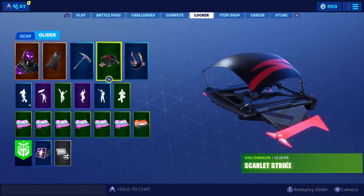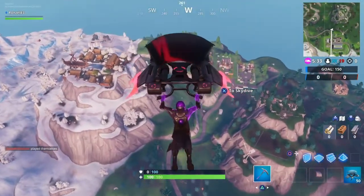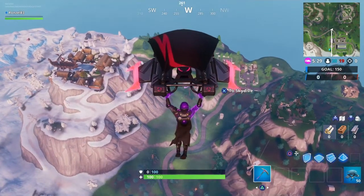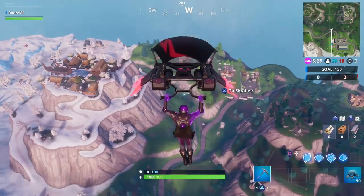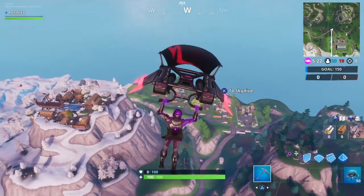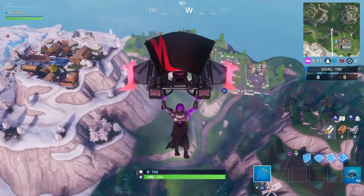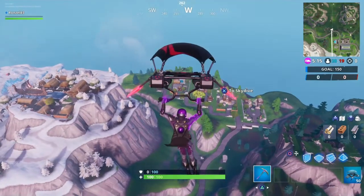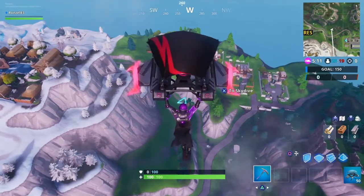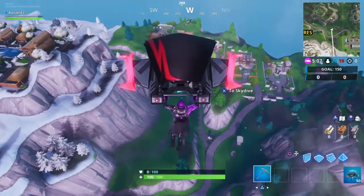For Fortbyte number 89, make sure you have your Scarlet Strike glider and enough speed, because this one is a little bit tricky. Unlike the last one, where you went through rings vertically, this one you're going through the rings horizontally. You need enough speed so you can go through without falling down too fast, otherwise you're going to miss it.